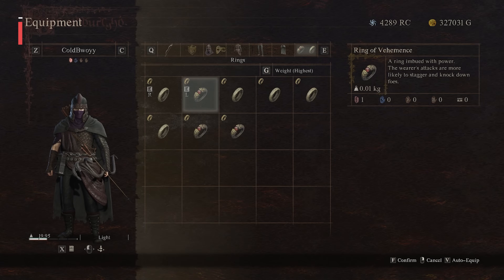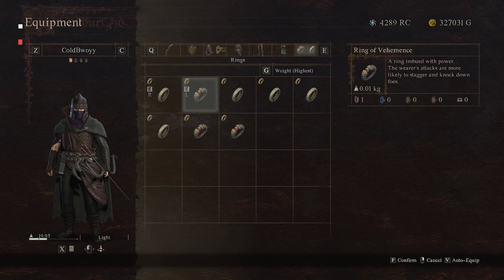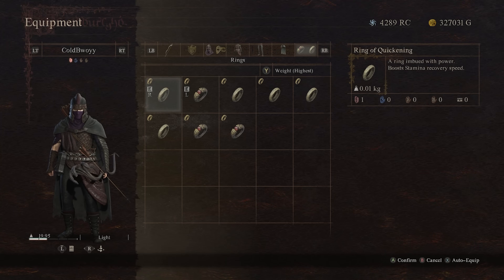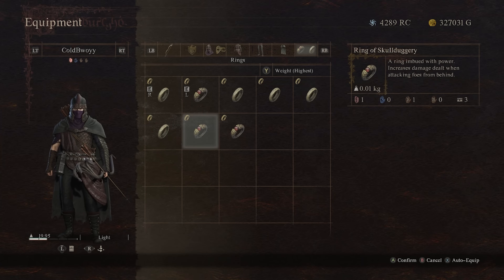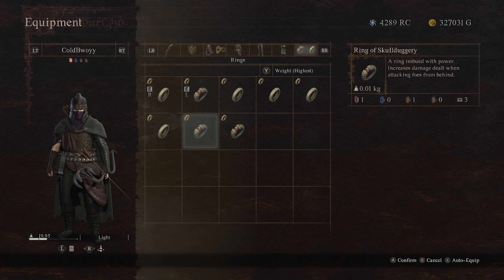For rings, I'm using the Ring of Vehemence, which increases the chances of staggering and knocking down enemies with your attacks, and the Ring of Quickening for quicker stamina recovery speed. You could also use the Ring of Regeneration to recover even more health in addition to the Gratification augment, or the Ring of Skullduggery, which increases damage dealt when attacking foes from behind.